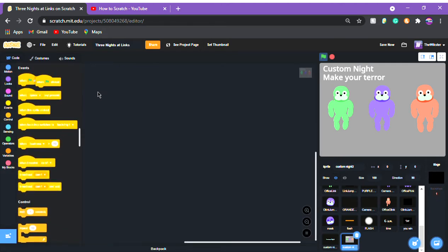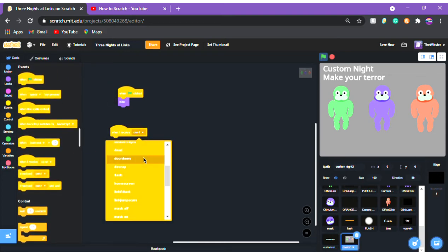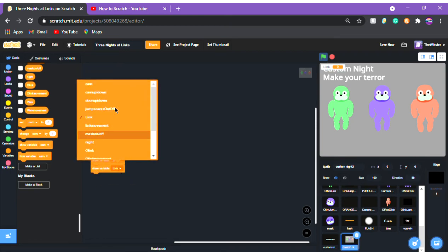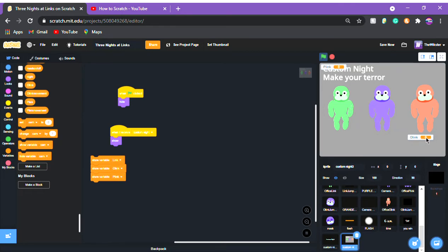For each character sprite: when green flag clicked, looks hide; when I receive custom knight, looks show. We're also going to show the variables so you can customize them. Show variable 'link,' show variable 'o link,' show variable 'plink,' and place each slider where it belongs on screen.